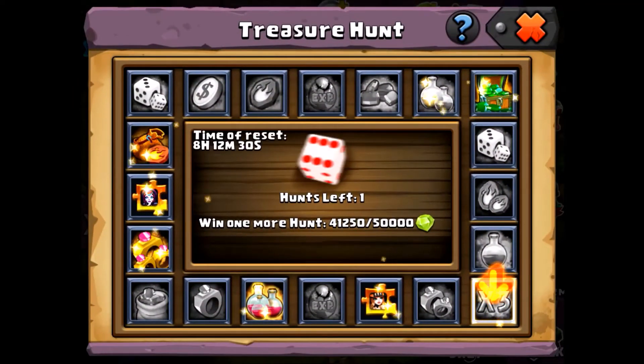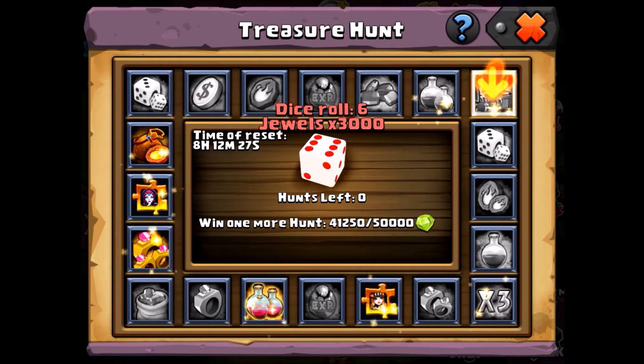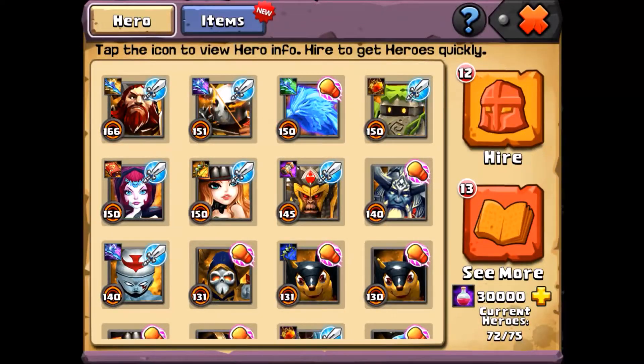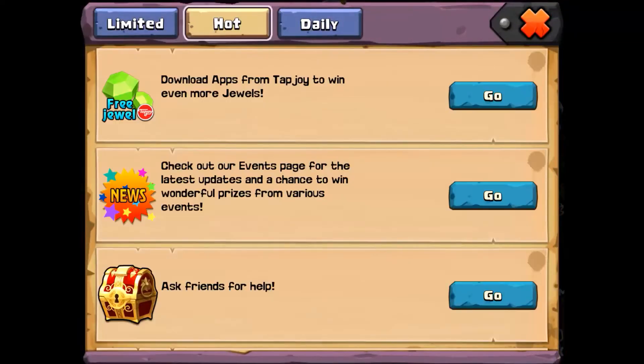That six looks like jewels. That's not bad — I'll take 3,000 jewels, I'm happy with that. I'd be happy with any of those things. Let's do the Wonton Shard stuff. I really like this event.